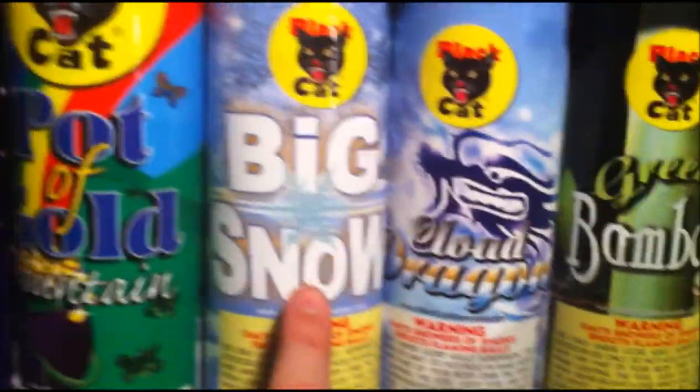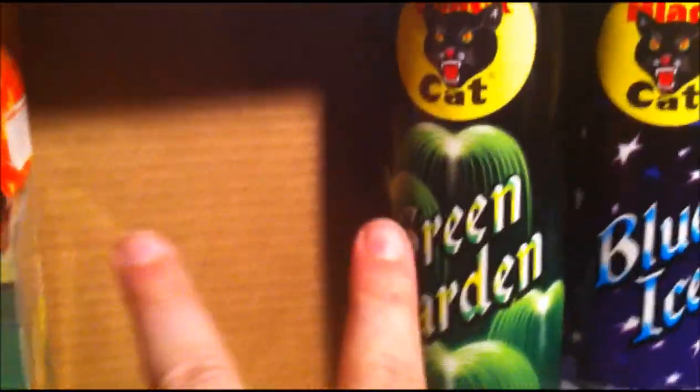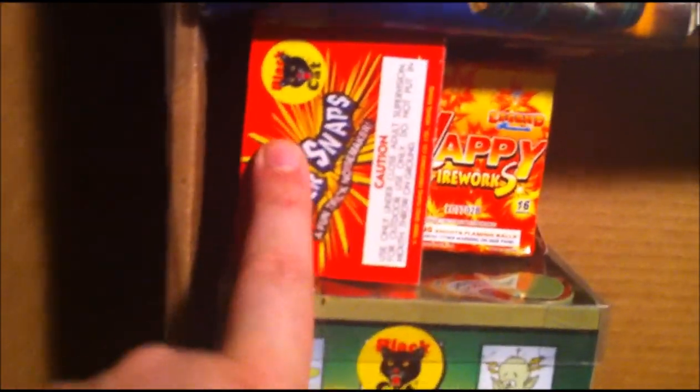Then we got all these little fountains by Black Cat — we got Yellow Bees, Green Bamboo, Cloud Dragon, Big Snow, Pot of Gold, Blue Tree, Green Garden. I shot two of them off already, lots of those videos coming up, but they're just very similar. We got a little 16-shot Happy Cake by Legend Fireworks. We got the Super Snaps — can't go wrong with those, but I'd rather not have them in here.